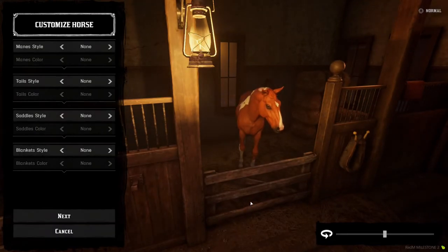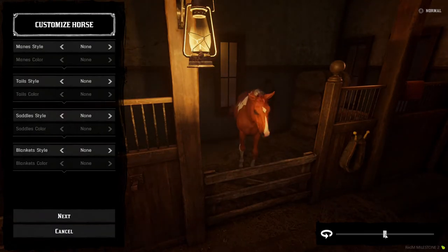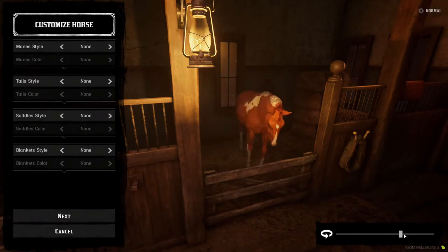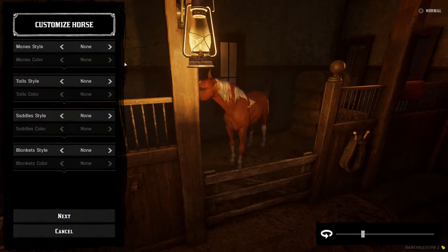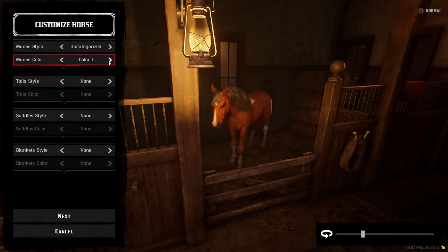Customizing your horse is perfect for trying to make your steed look as pretty as it can be. Having a saddle is ideal for hunters who want to be able to put small game carcasses and more on their horse when hunting. Without it, hunters will only be able to put big game carcasses on the back of their horse.